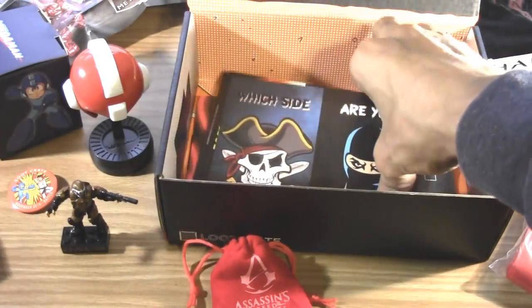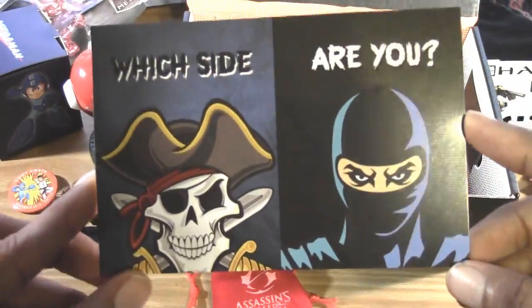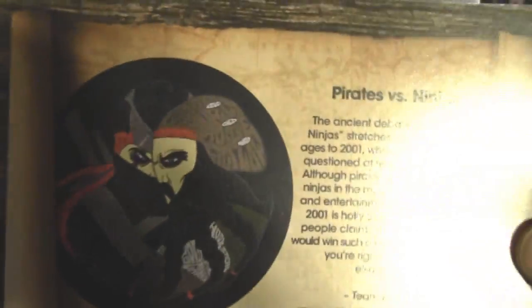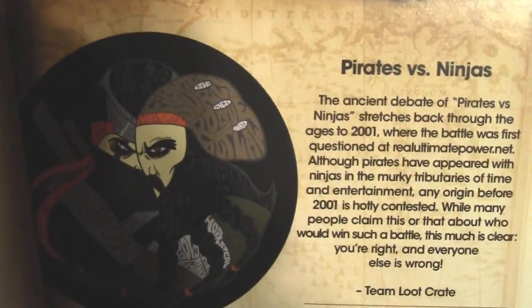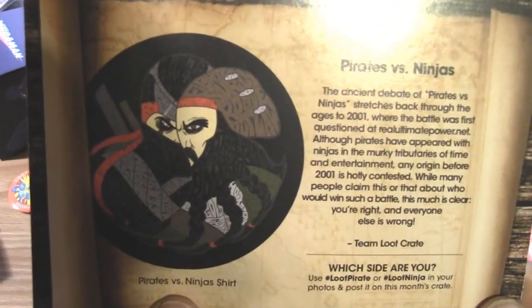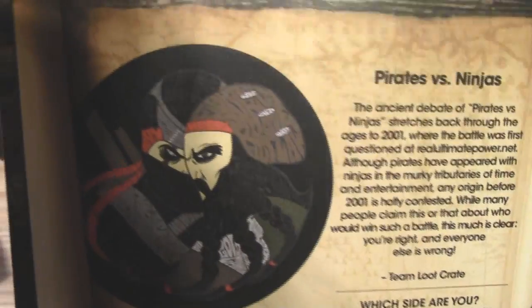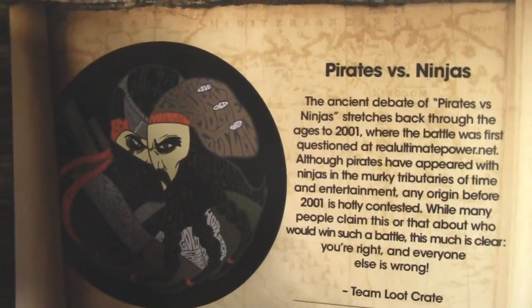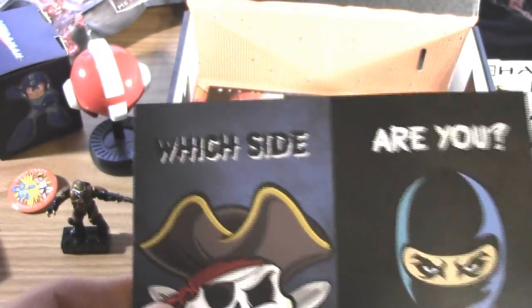Next up there's a card that says 'which side are you — are you a pirate or a ninja?' On the back: Pirates versus Ninjas. It's describing the shirt that I got. So I was right before — it was a pirate and a ninja combined together in a cool shirt design which I really like a lot.